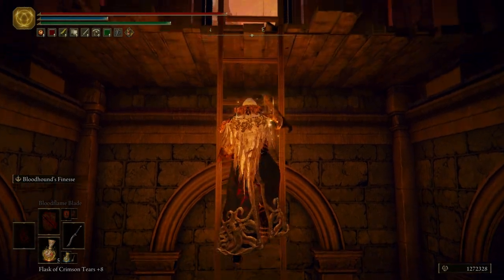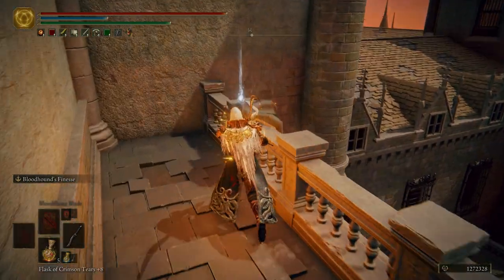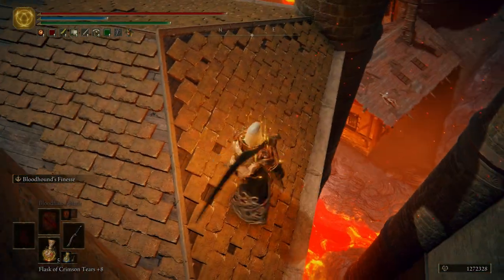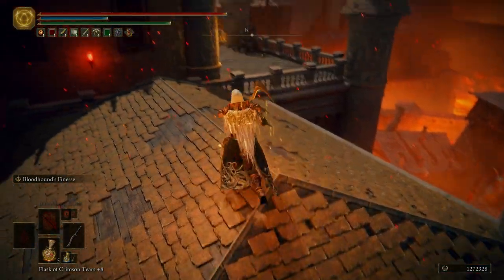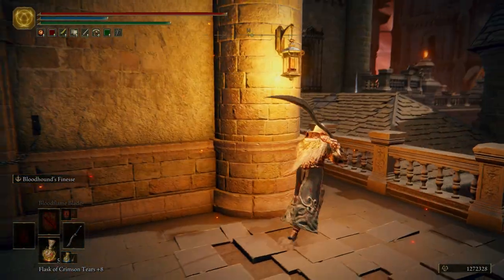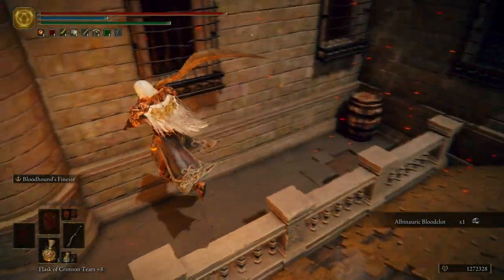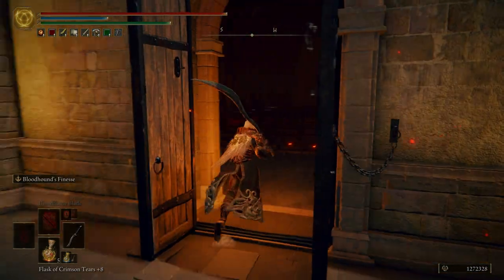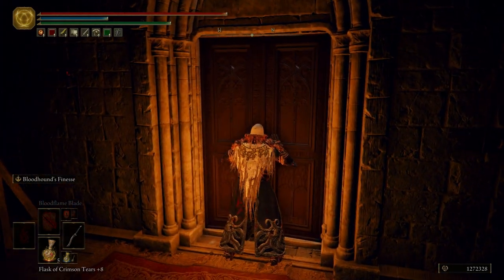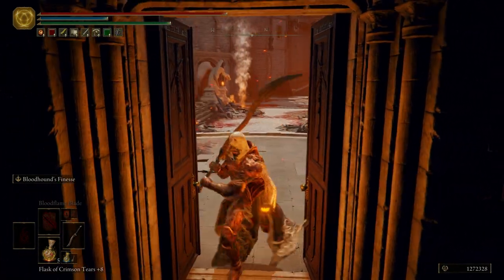Just going to climb this ladder, come to the top here. Grab a Golden Rune 10 — be very careful, I like to jump right there. I was being a little clumsy and just ran off, but make sure you jump so you don't fall to your death. Be careful of those guys — they will drop down. Not really that big of a threat, but they can surprise you. I'm going to open up these doors — this is where that Serpent Man was standing earlier.